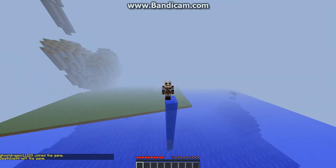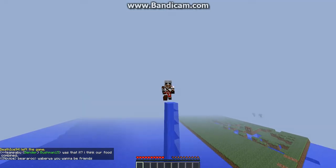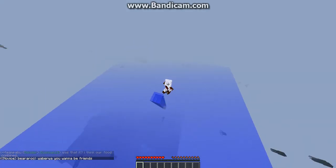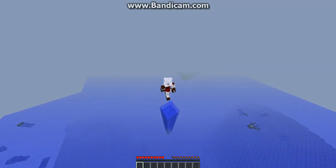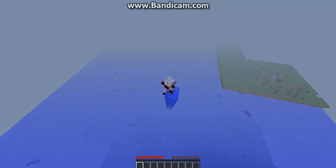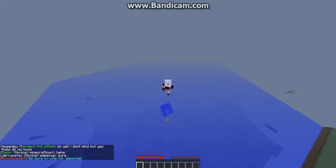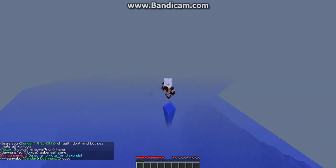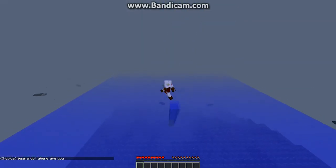So the first one I'm going to show you is the simplest one. This is called a Water Spout, and what it does is it allows you to pretty much walk on water — you walk above the surface. This is good for escaping enemies online if they're traveling toward you and you're just trying to escape.